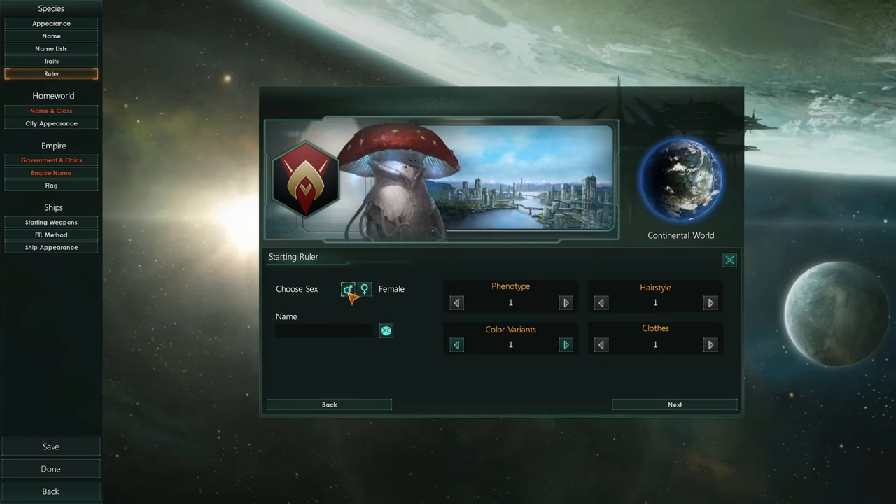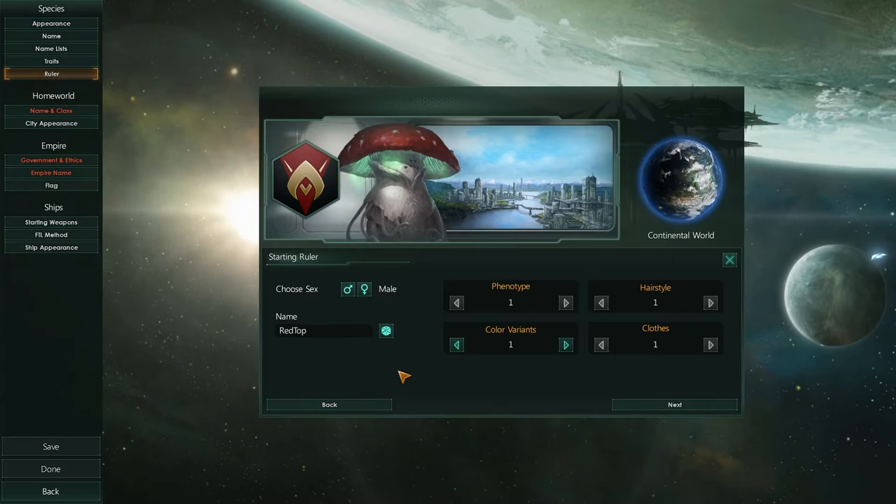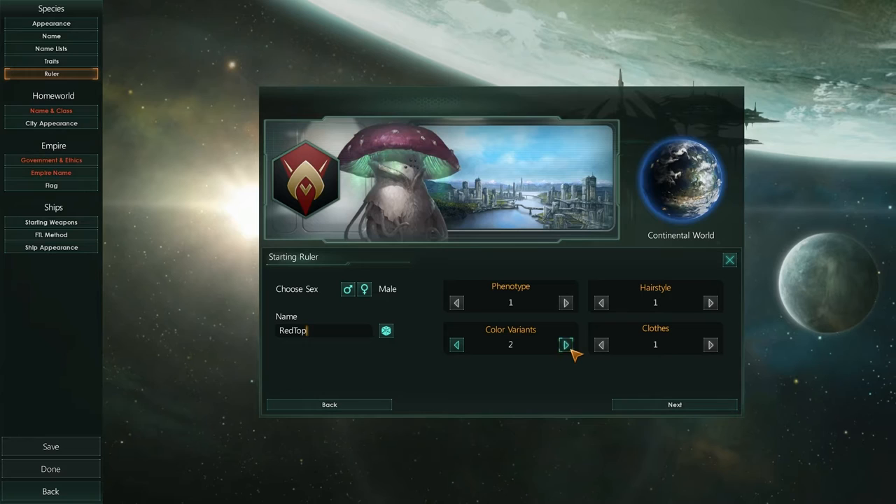We want to be male, I think. And what can we call our starting ruler? Red Top? Red Top the Space Mushroom is our leader. That'll do, I like that. And we can change the color of him as well. Kind of like the purple. Yeah, I'm going to go with the purple. That looks pretty sweet.